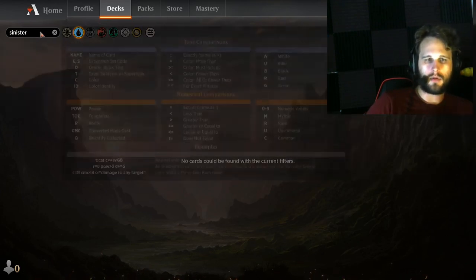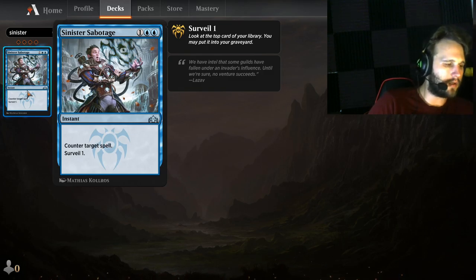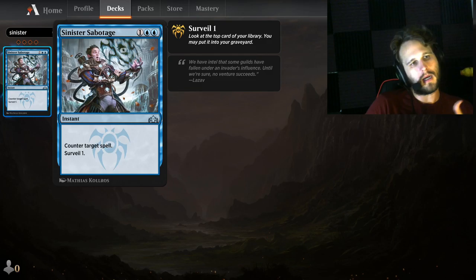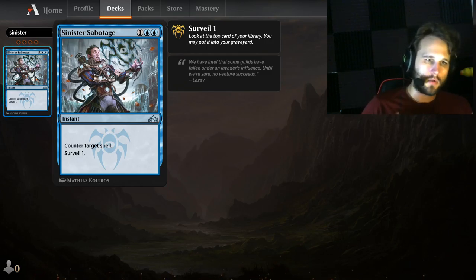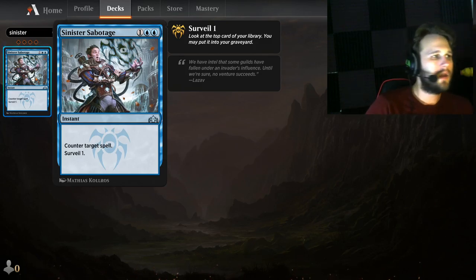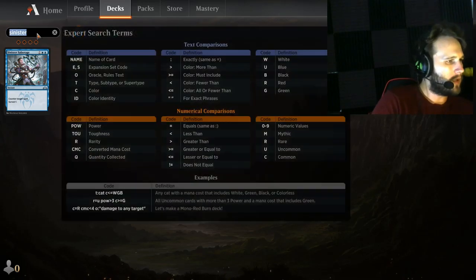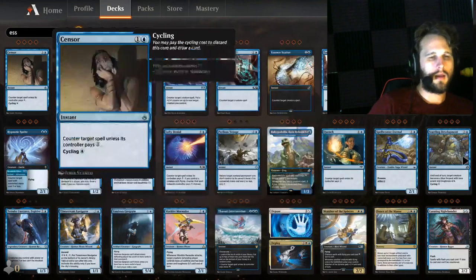Syncopate is also viable, but let me compare Syncopate to Sinister Sabotage. Syncopate exiles, but it costs X blue. Sinister Sabotage costs three — you counter the spell and you can decide if you like the card off the top of your deck or if you want to send it to the graveyard. I think this is the best three-drop generic counter. If you have Syncopate or Sinister Sabotage in your deck, you're probably going to want them in the main deck and have other options for the sideboard. They're good general answers — Sinister Sabotage is a great three-mana answer-anything.